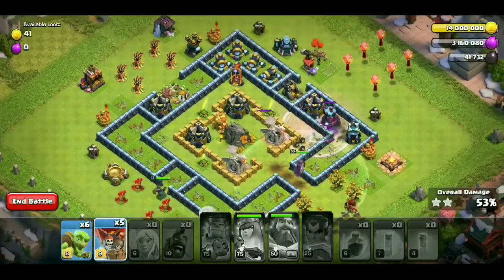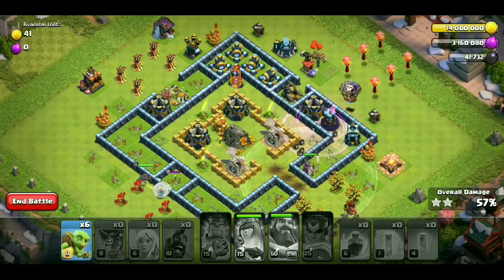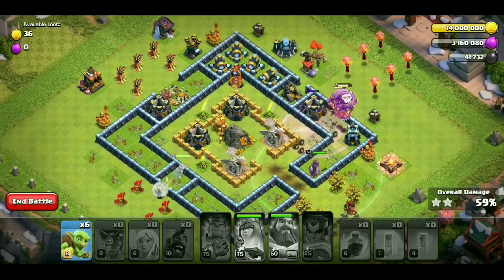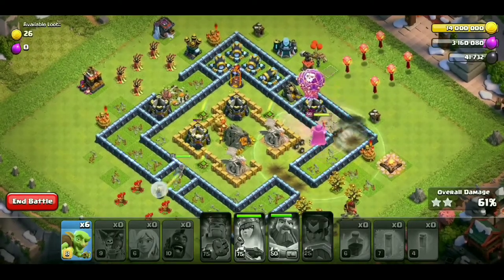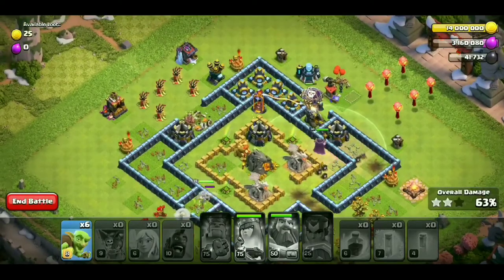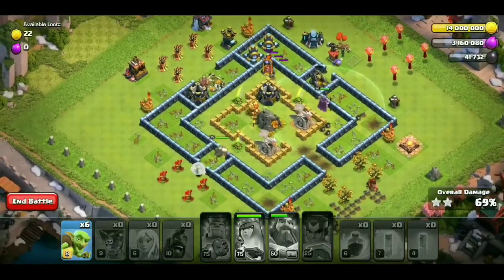Now we put all the Balloons here. I will put Rage on that side so the Balloons get Rage. Our Archer Queen is at full health, and Healers are on the Balloons. But now our Archer Queen is down, and all the Goblins are left. Rage is applied and all the Balloons are down.